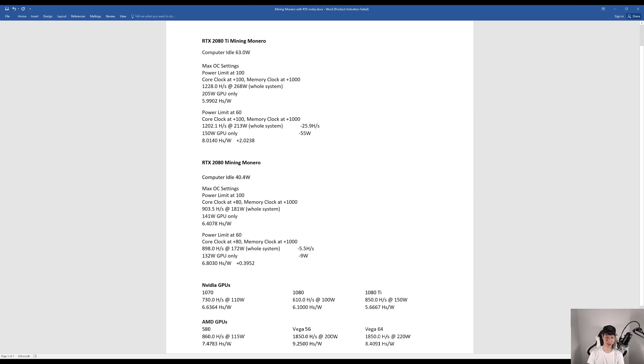Now let's go over this in more detail. Mining Monero on my RTX 2080 Ti, my computer idles at 63 watts. Power limit at 100, core clock at 100, and memory clock at 1000, I achieved 1,228 hashes at 268 watts. The GPU itself was only consuming around 205 watts, giving me around 5.9902 hashes per watt.